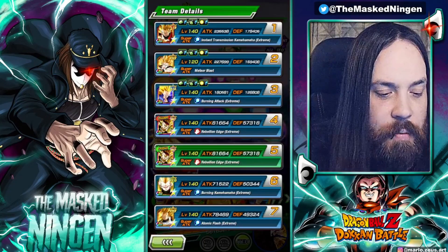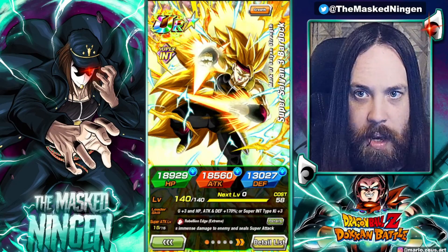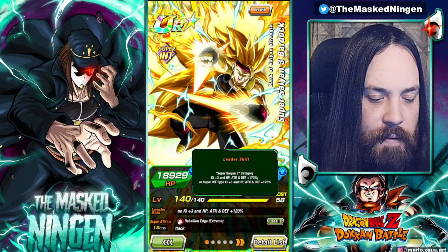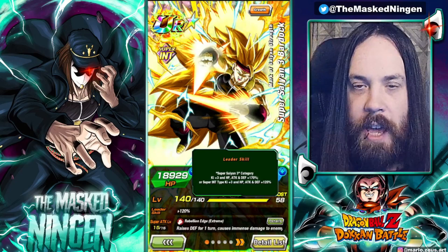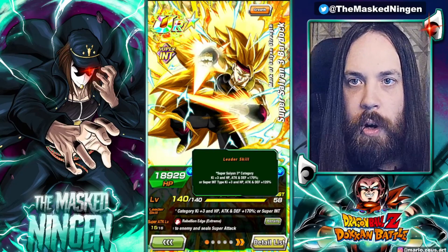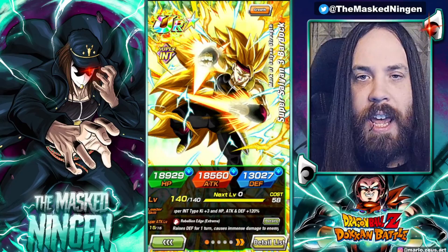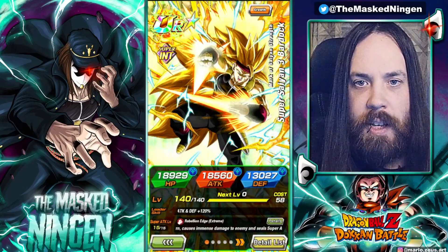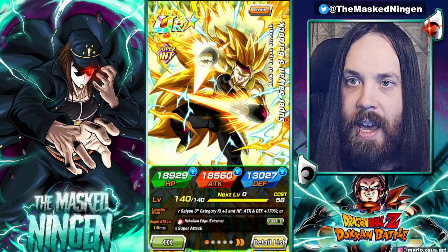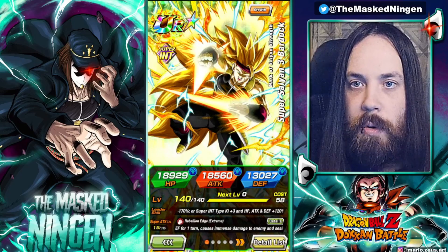The Super Saiyan 3 team has received a minor buff with the EZA for Super Saiyan 3 Bardock. With his EZA his Super Saiyan 3 leader skill becomes a full 170% across the board. He was always the best Super Saiyan 3 lead, but Super Saiyan 2 Angel Goku that transforms had a 150% leader skill, and when Bardock started to be a bit outdated, that Goku was arguably the better leader for slightly harder content.